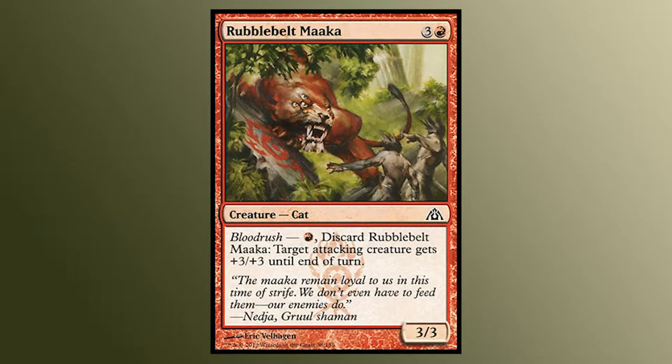Robobelt Macaw. Very similar to the card earlier, Slaughterhorn — they work well drafted together actually. Once again, he can be an uncounterable pump spell or a creature when you need it.